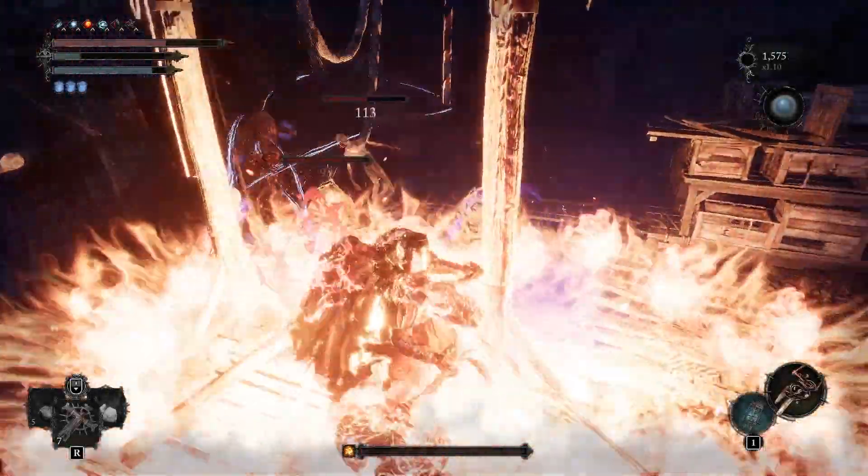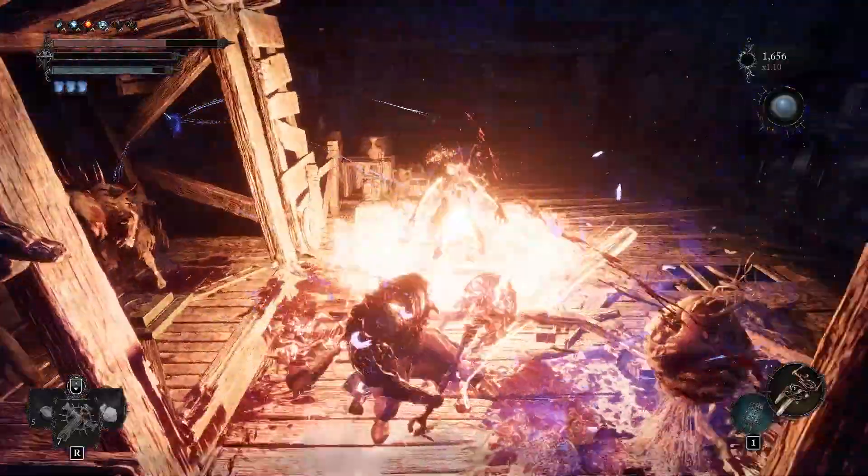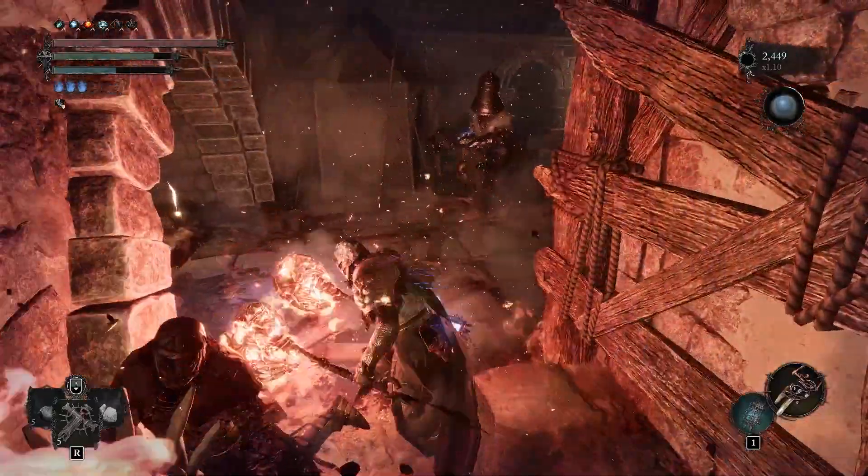In this Lords of the Fallen video, I'm going to be showing you my Perfected Inferno Ignite build. This build focuses on using the best Inferno scaling weapon in the game, the Grinning Axis, to give you insanely high ignite and burning benefit.